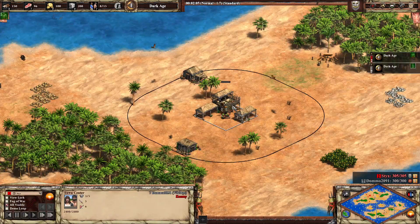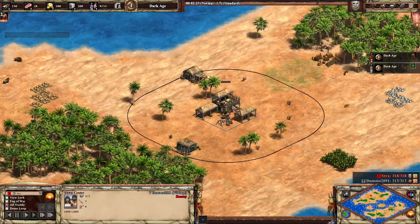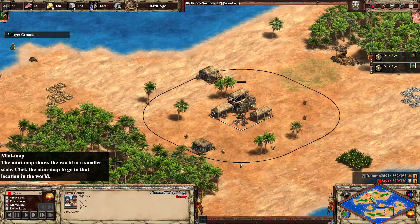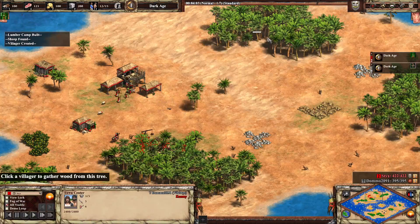And in the other corner, a pretty standard pick for Islands — we have Domo, 2091 elo. Domo is playing as Vikings. I wish this was Hill Fort so I could see some longboats, but I guess you can't have everything. I'm going to speed this up — I'm quite curious what the build order is going to be, if there's any build order to speak of.